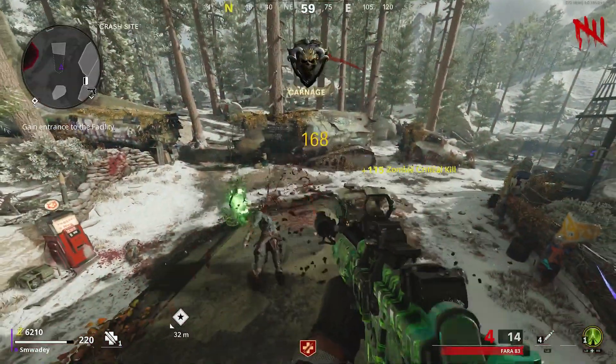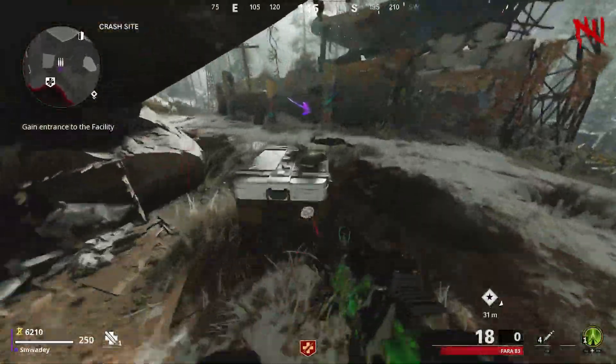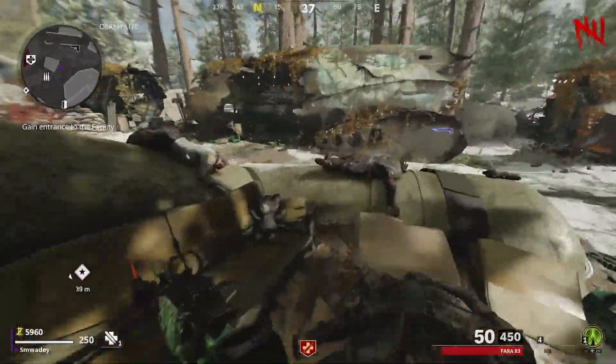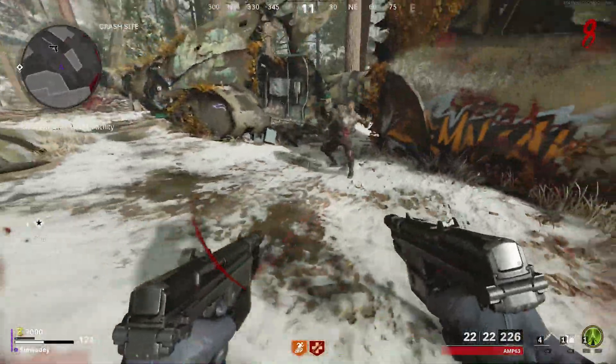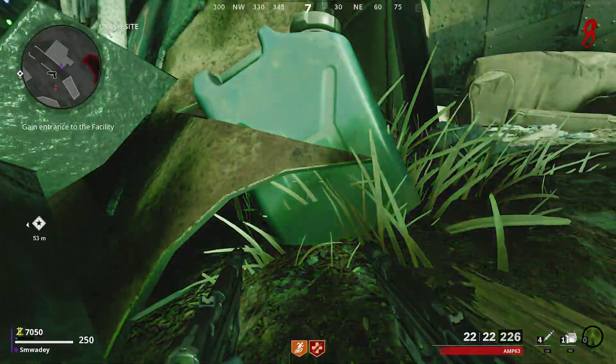To begin, I'd highly recommend getting Juggernaut and Quick Revive. Also, if you are lucky, pick up a shield from a zombie when they drop the loot. From here, you're also going to need Healing Guru, so make sure you have that as well.